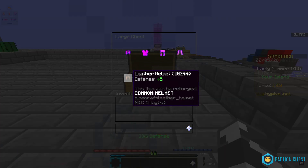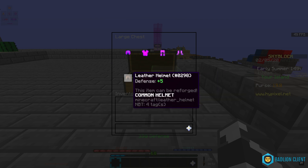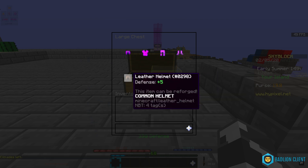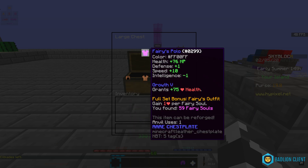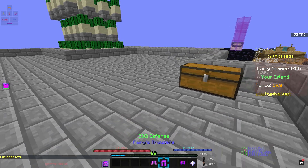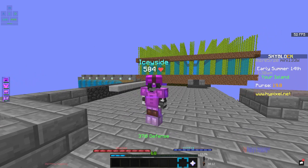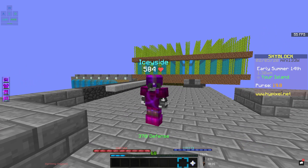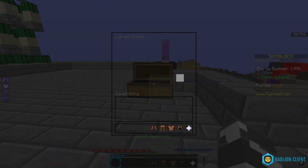As you can see I have a leather set here just to test. All you're gonna need to dye your armor is full fairy armor. What fairy armor does is it basically just makes you go rainbow, and we're going to be abusing that fact to dye leather armor.